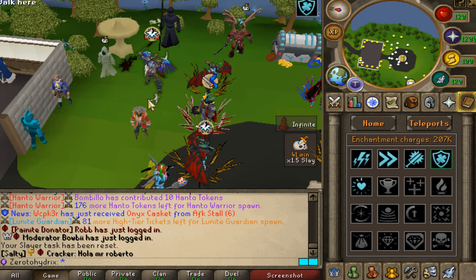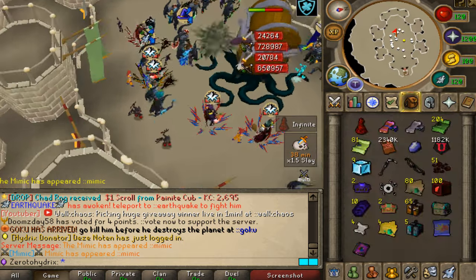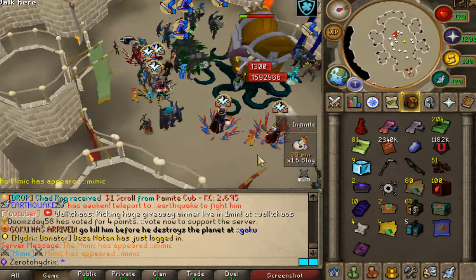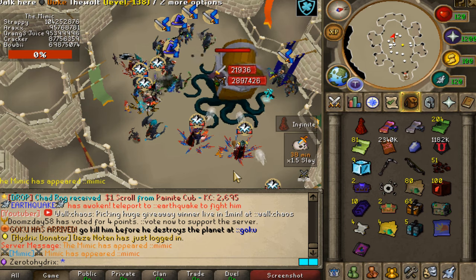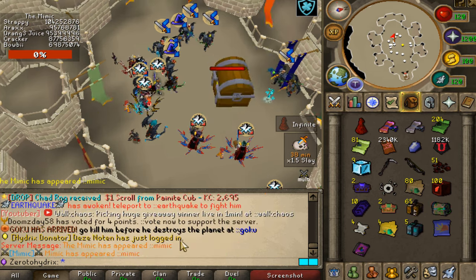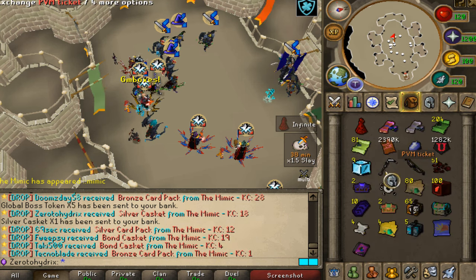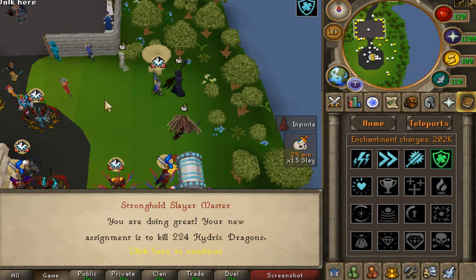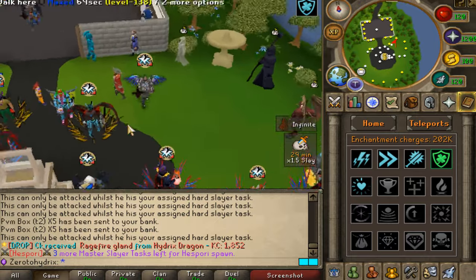Here we go, boys — Mimic is up, let's kill it. Good luck to every single one of them. It's already down right here, more people actually attacking it. Let's see what we're going to be getting — I get a Silver Casket, okay, that's something. I got spooned the other day and got the Mimic cape, which is actually insane. Shout out to the boys. It's 224 Hydrix records — let's go. That's going to be the final task for today.